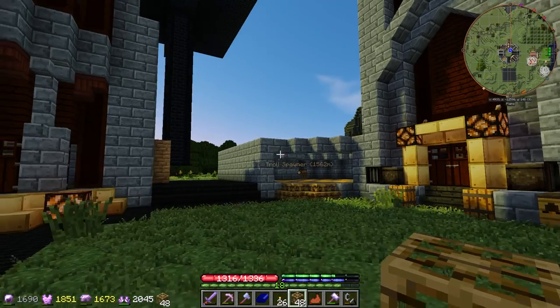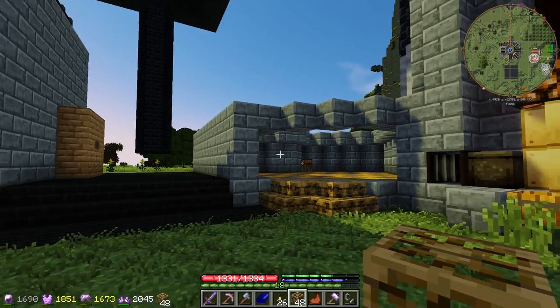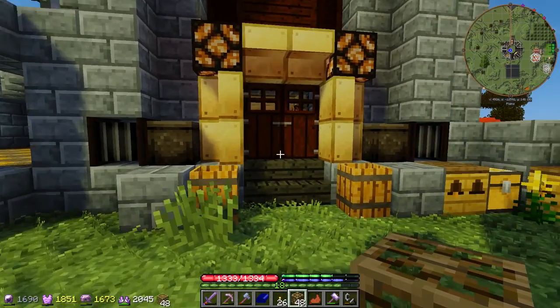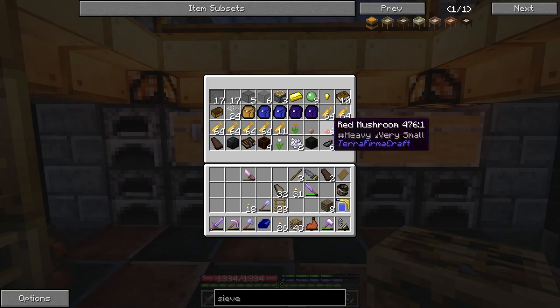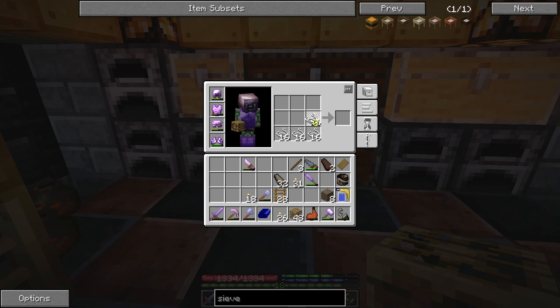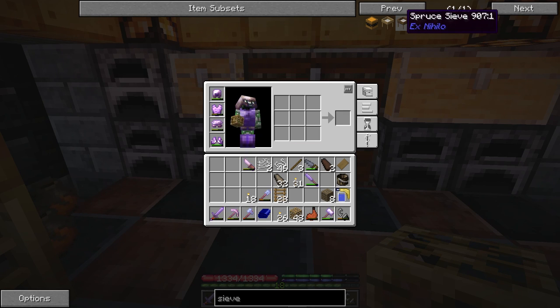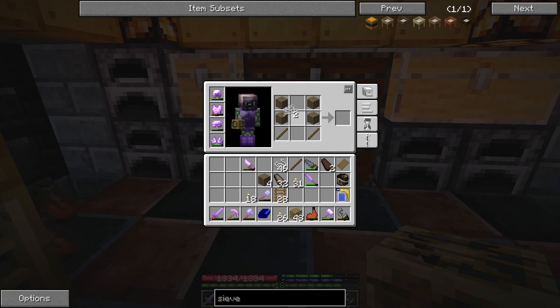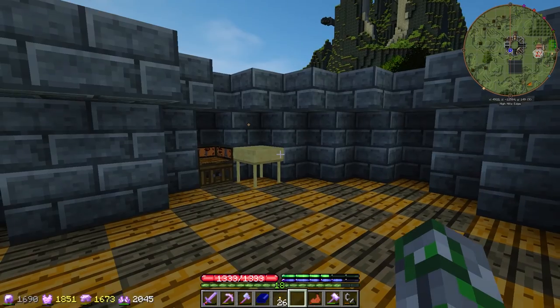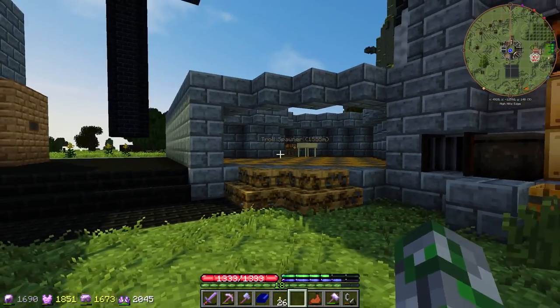Okay guys, we're back at the base. I need to get some progress made — forgive me if I'm a little tired, I've been up all night watching the referendum. We're not gonna talk about the results. I want to make this sieve — I need to make it with birch wood. Let's make a couple of meshes and we've got plenty of string now. I upgraded the spider farm with a stool and some looms so we can be weaving as we go. We got a sieve — I'll use this off camera to get some of the resources we need to progress.